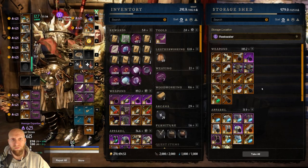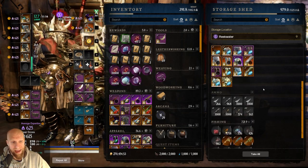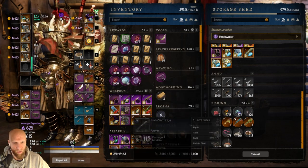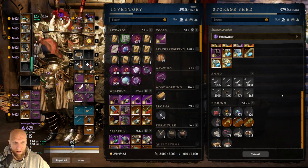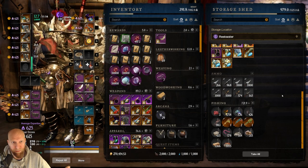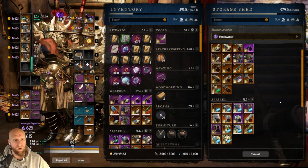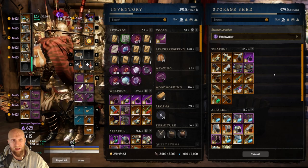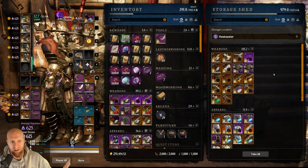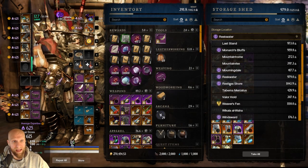Reekwater is where all of our stuff for Lazarus is, because Lazarus is over there. So this is where I keep all of my ancient gear. I also just happen to store ammo and fishing stuff over here — this is just where I've put it forever. We have our Lazarus DPS gear, our tank gear, all of our items here. So whenever I go to run Laz, I just pull it out of here. Laz is in Reekwater — very easy for me to remember where that is and where my gear is to run Lazarus.